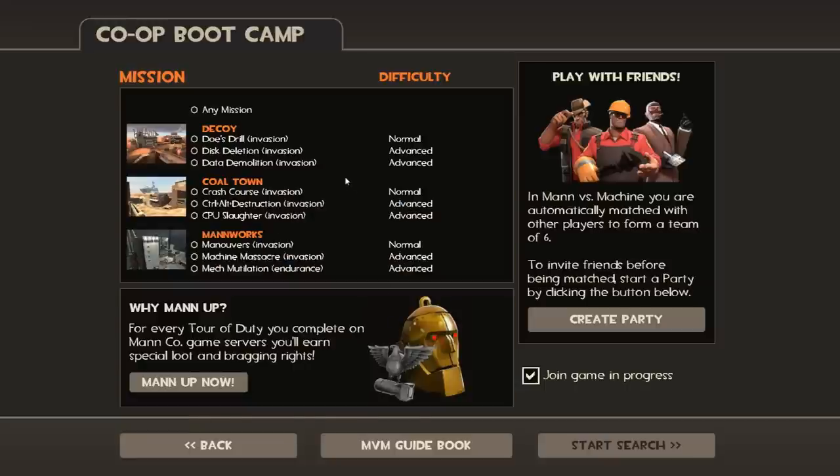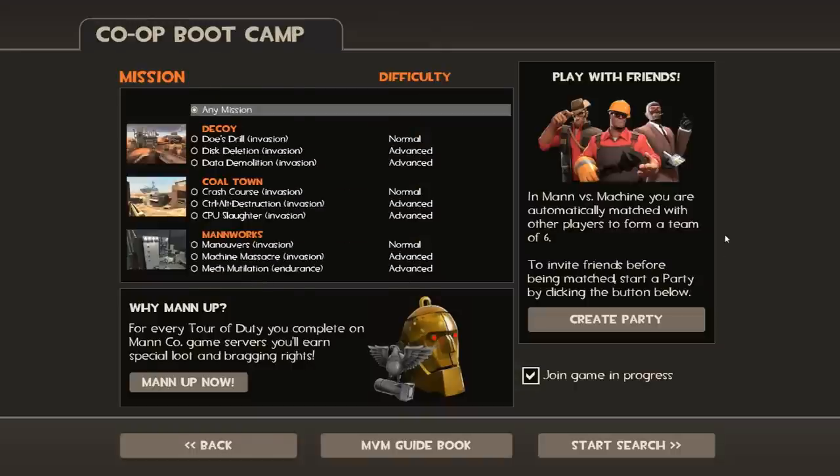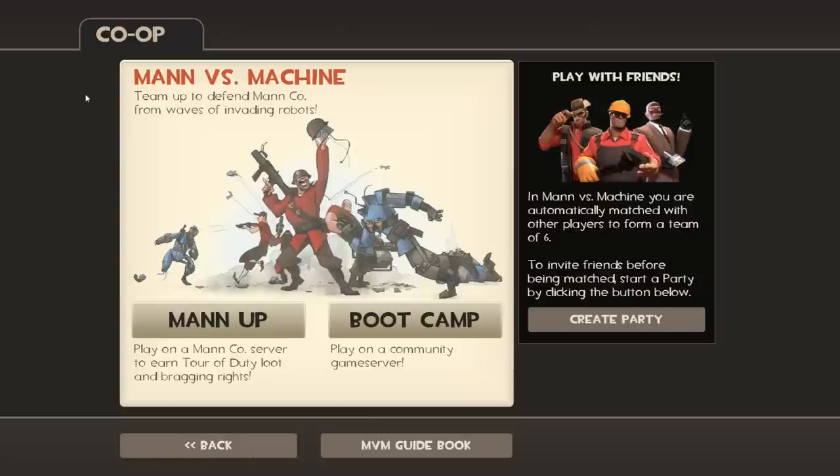Once you go into Boot Camp, you'll notice the same three maps, slightly more missions, and some expanded difficulties. You just click on the one you want to play, or any mission if you're interested, and start your search. It will begin searching and give you a statistical screen while it looks for a game. This pretty much concludes the outside-of-game differences from regular Team Fortress 2, so I'm going to queue up for a game, get into some action, and tell you how this mode feels, how it plays, and what I think about it.